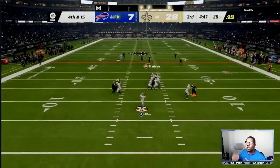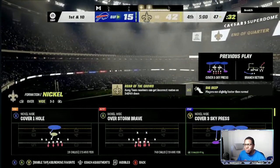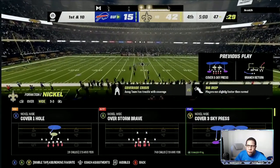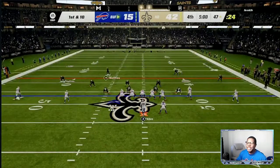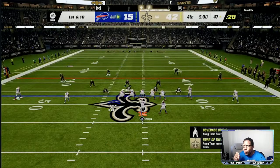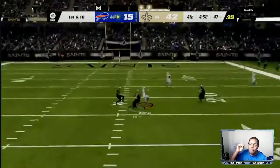They didn't let me get the animation — they tried to cheat me, so they ended up cheating him back. That should have been an easy user pick right there, perfect defense on the play. 42 to 15 is the score — this offense is crazy, this defense is crazy. Now we're mixing it again — giving him a cover three look on the previous play, but we're doing a cover four shell.